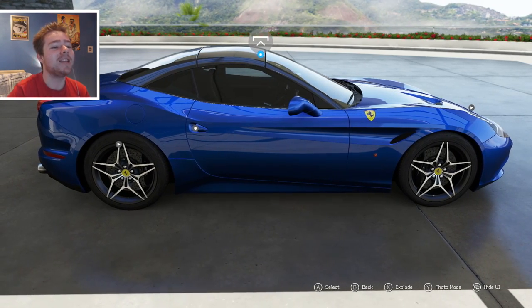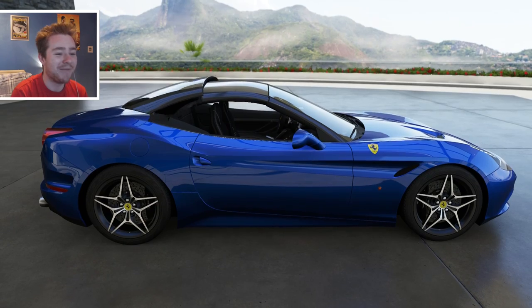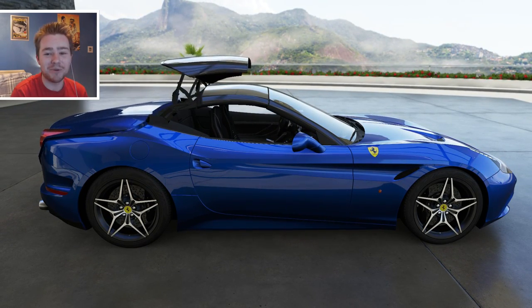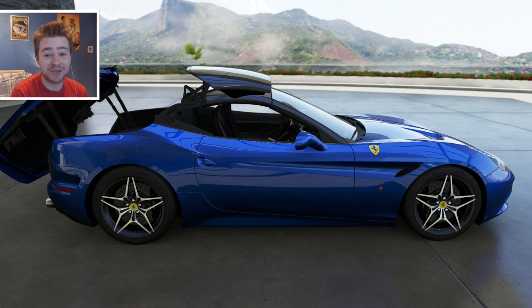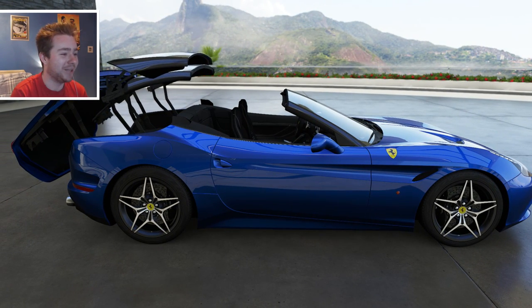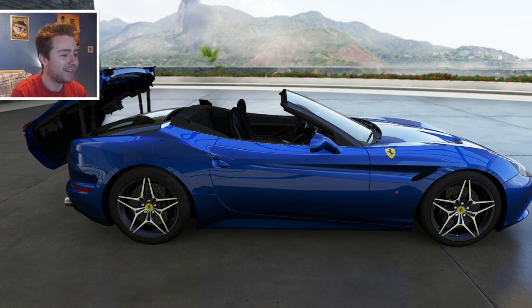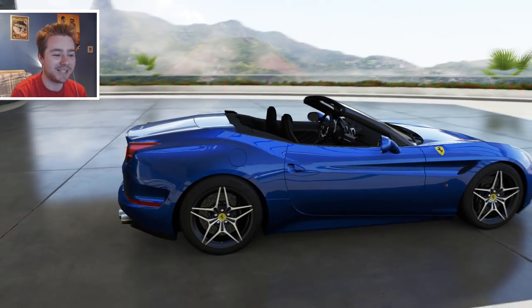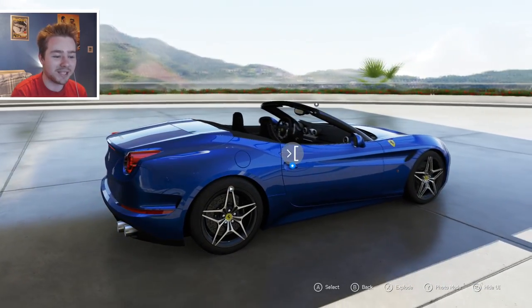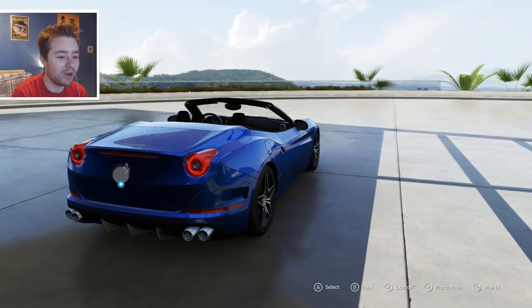But it looks nice. The one thing you can do in Forza Vista mode is take down the roof. Look at this — I've always said we need more convertible cars in the game to race. But I'm happy they've even done this. I mean, look how cool this is. Can you hear the noises and everything?